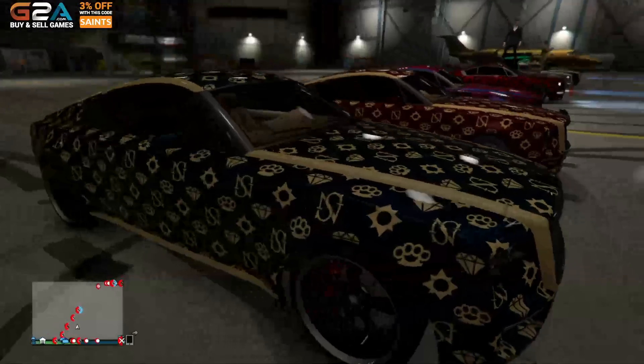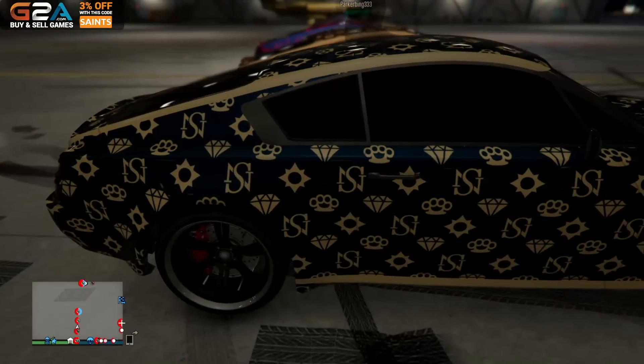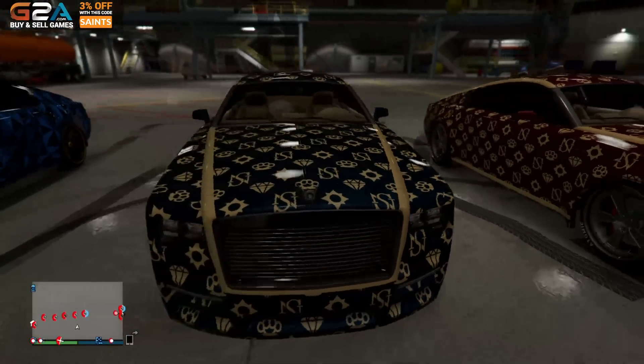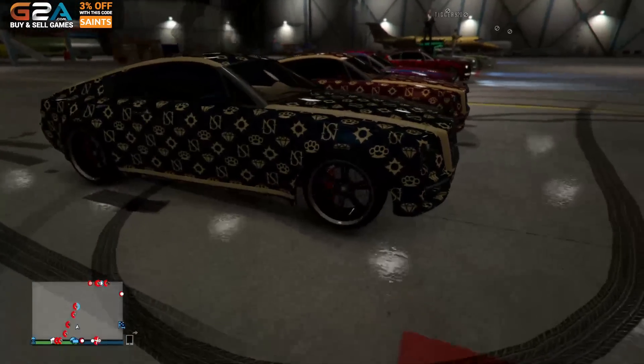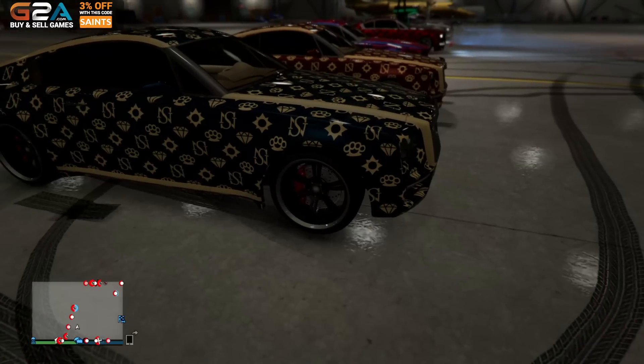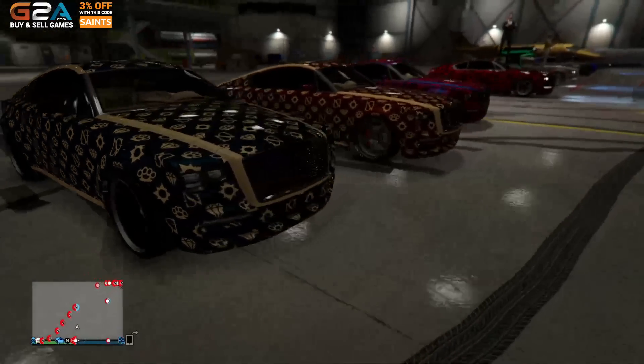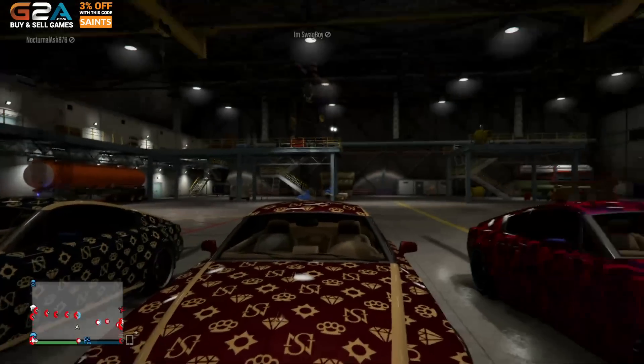Now, Nocturnal Ash — this one looks amazing, in my opinion. The blue on this goes so well with that livery. And then he has these black rims on the bottom, which, not the color, just the rims themselves, I think look amazing on this car. Good job, dude.